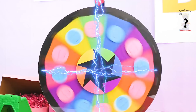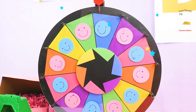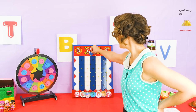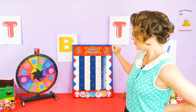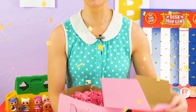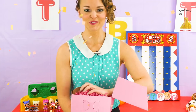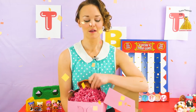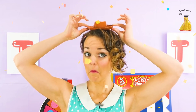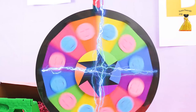One, two, three, spin! And it's the Blue team's turn. Okay, I believe it's my turn again! Surprise box! Let's see what I got here for Team Blue. I got a little cowboy hat — hmm, doesn't quite fit, but I'll take it.